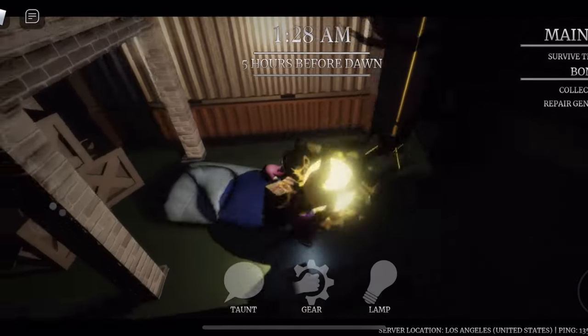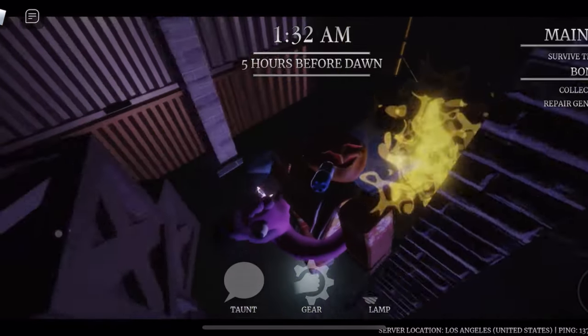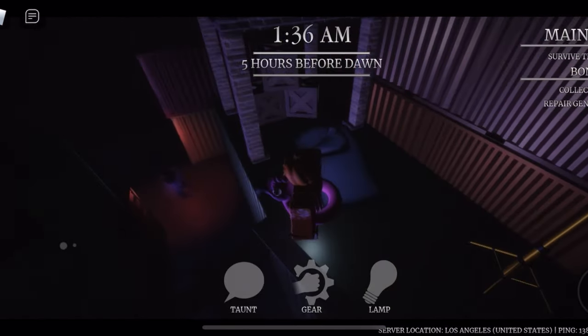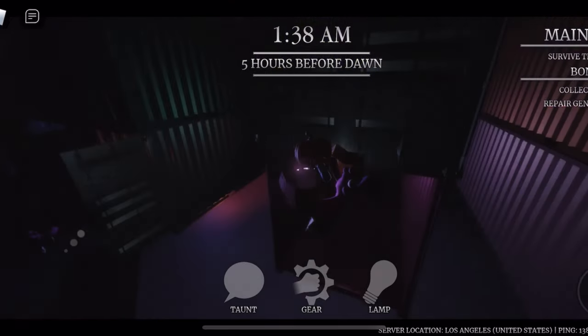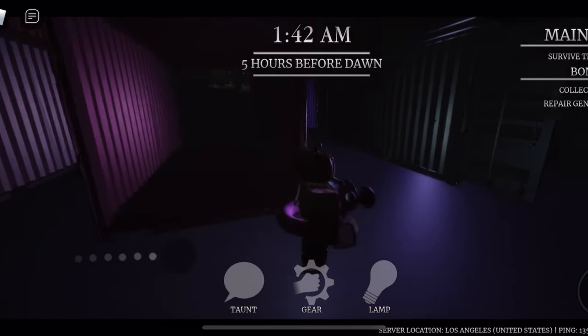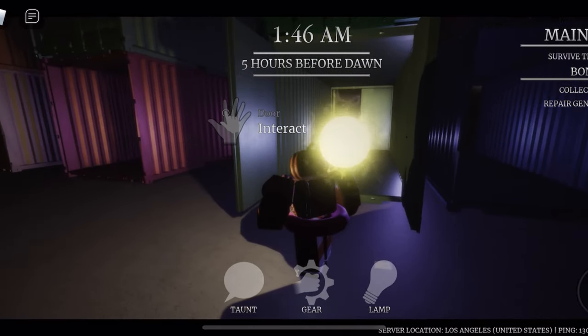Hey guys, today I'm going to be explaining Black Light Baton and some good perks to go with it. Black Light Baton is the newly added gear in the Nightfall shop. When you press the gear it holds up a stance, and if the slasher hits you within that stance they get a stagger, you get a speed boost, and they get a black light burn.